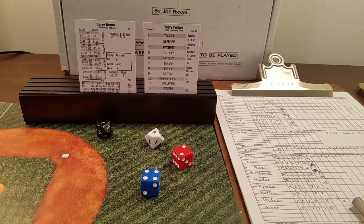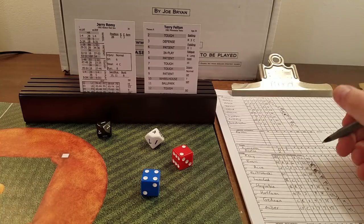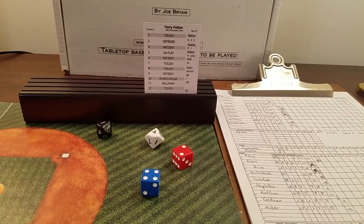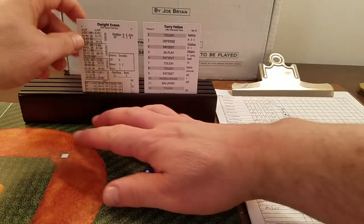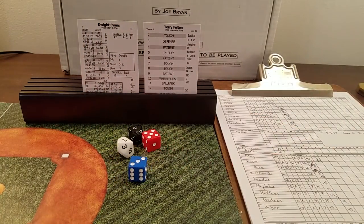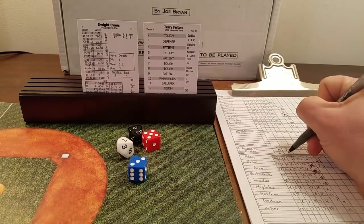Rolling for the error type: six is a two-base error, E9 — Remy gets to second with two outs. Felton should have been out of the inning but isn't. He faces Dwight Evans — eight is tough, oh-seven, that's a strikeout. Felton toughened up and got the strikeout to get out of the inning.